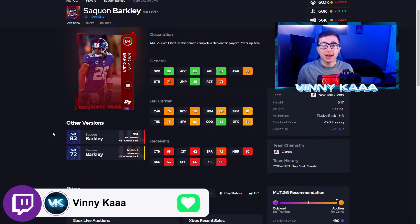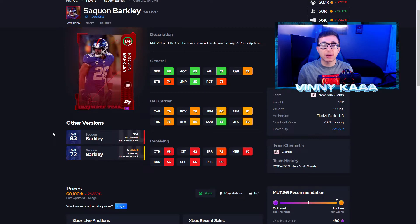One of the best running back options in the game right now, besides the Raheem Mostert I showed you earlier, is this Saquon Barkley. If you have a little more coin and can spend about 50 to 60k on him, he's definitely worth it. Good speed, great change of direction — 85 change of direction, 85 acceleration, 87 agility. He's very elusive, great carrying stats, can make good jukes. Good jukes are going to be very important on next gen because there's no stop and go anymore, so getting a running back that can juke and get elusive is great, and this Saquon Barkley can definitely do that for you.